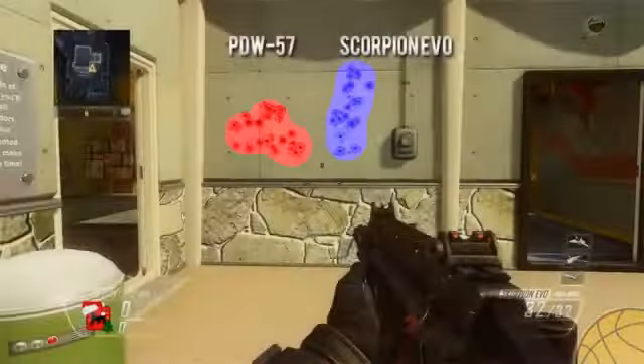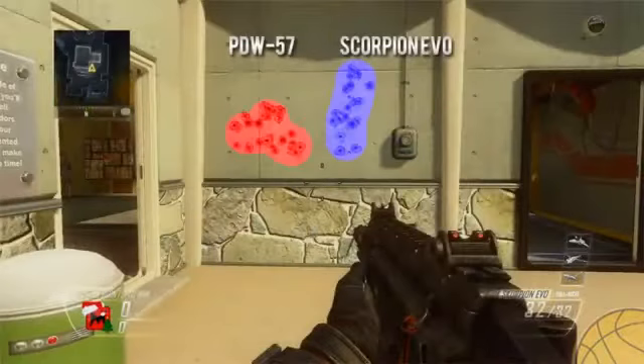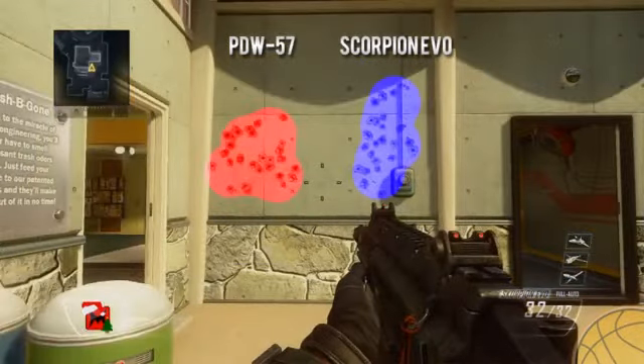Taking a look at the recoil patterns, which have been updated slightly in the recent patch: the PDW has more of a gradual left-to-right horizontal recoil, while the Scorpion has a straight up-and-down vertical recoil. Typically straight up-and-down recoil is fairly easy to handle with practice — the AK-47 in past Call of Dutys is a perfect example — however that's only because of its low rate of fire, whereas the Scorpion's fire rate is really high, which makes the gun kick up fairly quickly.